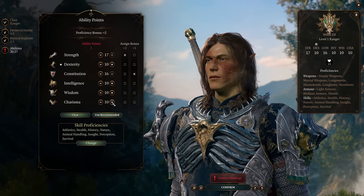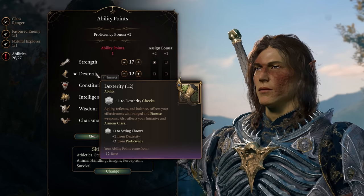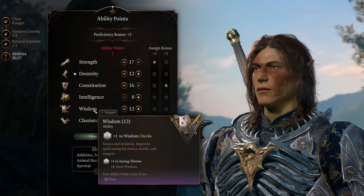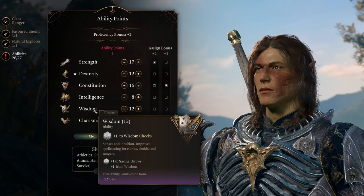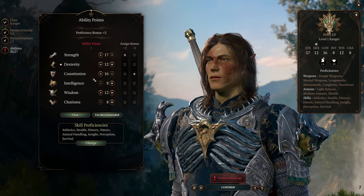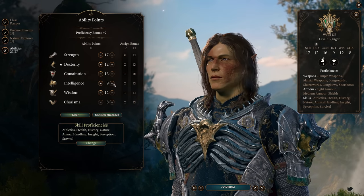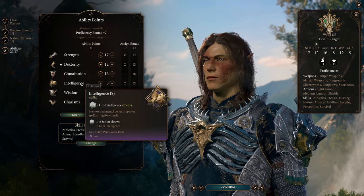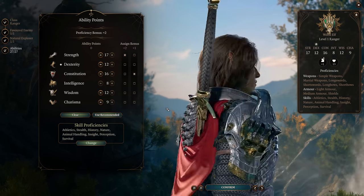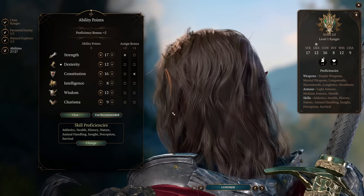After you've taken care of Con and Strength, the rest of your scores are really up to you, but I'd recommend at least a 10, maybe even a 12 in Dexterity to help with your initiative and Dexterity saving throws. And also a 10 or 12 in Wisdom to help you resist enemy Wisdom spells. The Ranger's spellcasting ability is Wisdom, but with this build you're not going to really be using many spells that use your Wisdom modifier, so you don't need a high Wisdom score. I also dumped Intelligence and Charisma, but keep in mind there's no real true min-maxing in Baldur's Gate 3, as the minimum you can have in any ability score is 8.